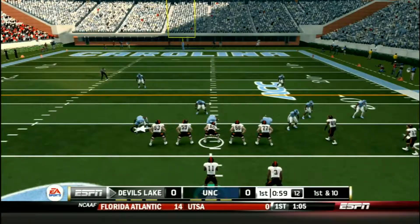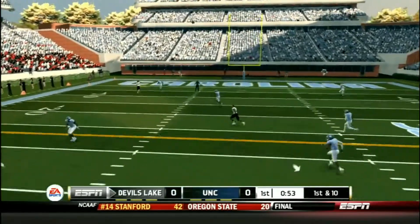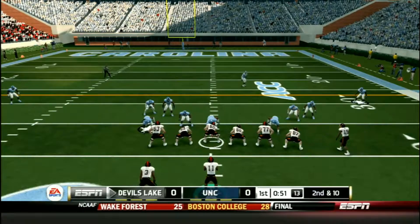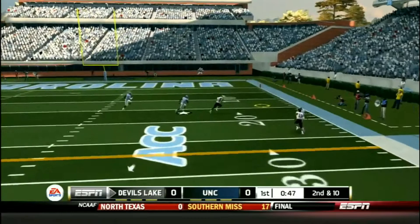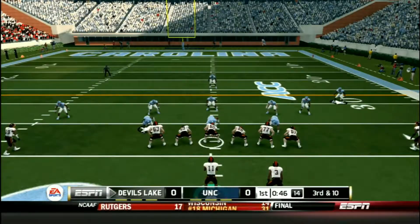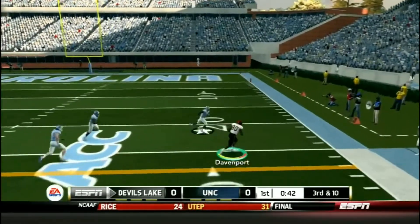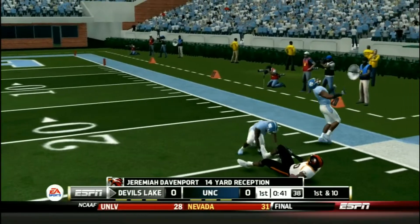Devil's Lake starting to drive on North Carolina. First down and 10, Petty back to pass, looking, going to try to go deep — and this is almost intercepted by North Carolina. Second down and 10, Petty tries to throw it deep and Jeremiah Davenport drops a wide open pass. Third down and 10, Petty throws a quick curl route to Jeremiah and he picks up the first down.